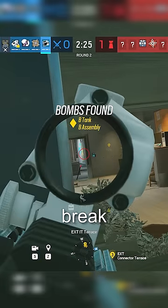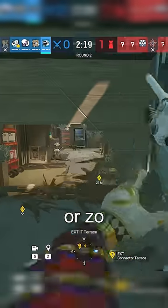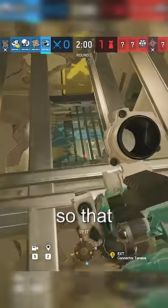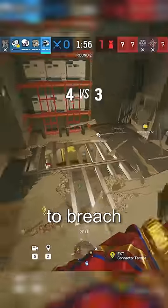On the new Nighthaven Labs map, if you break into the very top floor right from the outside breach, you can use Buck, Ash, Zoe, or whatever you want to destroy any Bandits, Mutes, or whatever might be stopping the wall so that your teammate can open the hard breach. The only hard part is getting a teammate who's actually going to breach the wall.